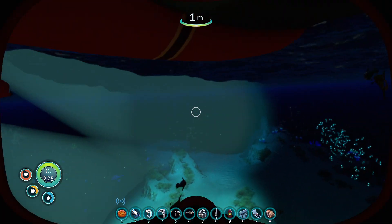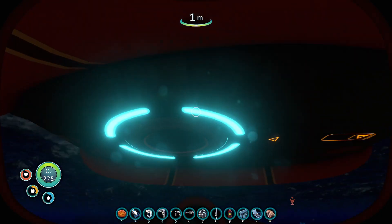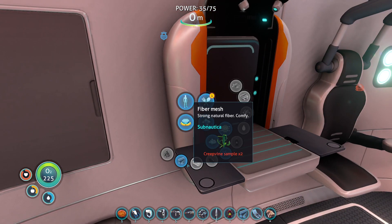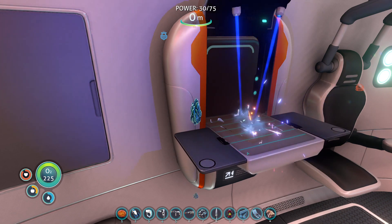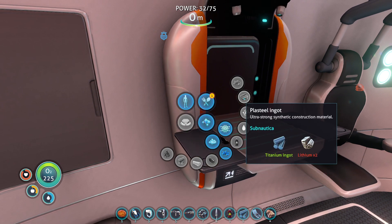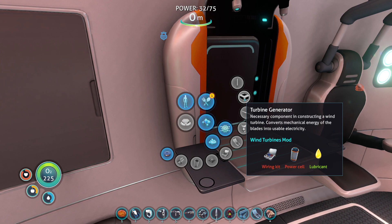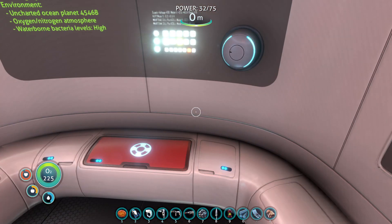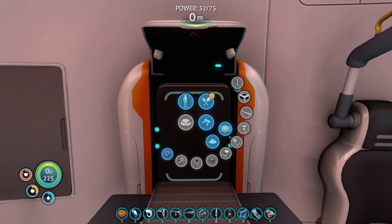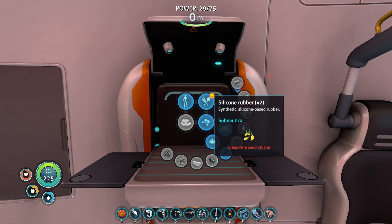Still not enough. I think two more - there we go. Now when you make that, how much is this? A wiring kit, some lubricant, and a power cell. Give myself some lubricant so maybe I can craft that turbine thing so we can get wind power to the base, since we're now above the ocean.